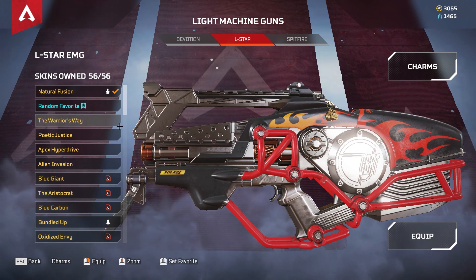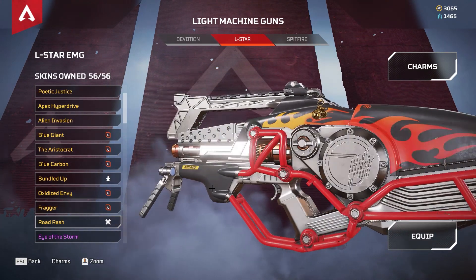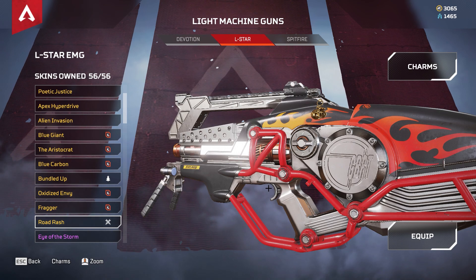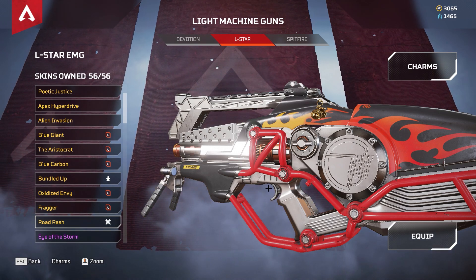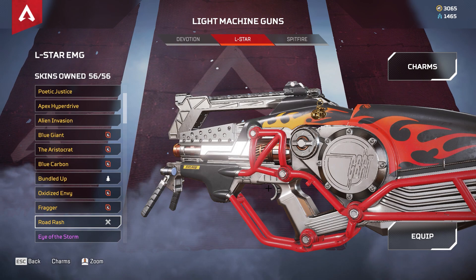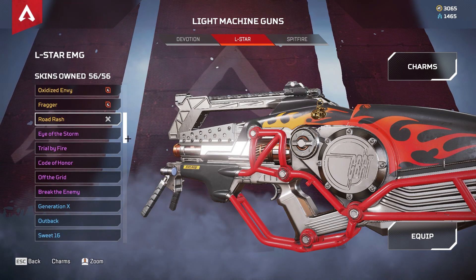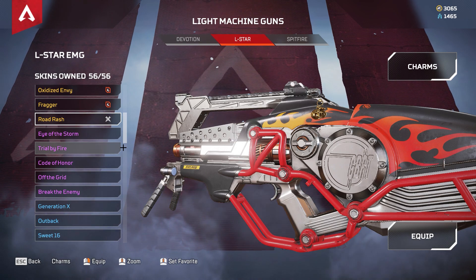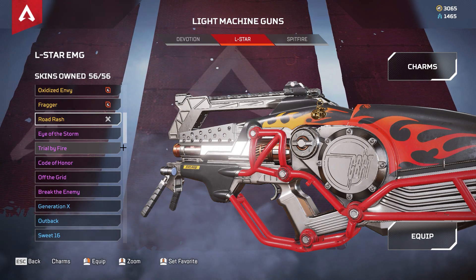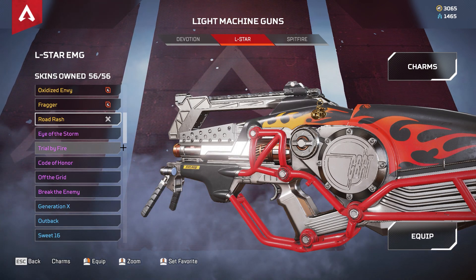That is all for the L-Star. In total there are twelve legendary cosmetics, which is actually not bad. The L-Star came out in Season 1, I believe together with Octane — let me know if I'm mistaken. The L-Star was the very first weapon added to the game apart from the base ones. I quite remember saying that the L-Star was one of my favorite weapons in Titanfall 2 — it was quite good and I enjoyed it.